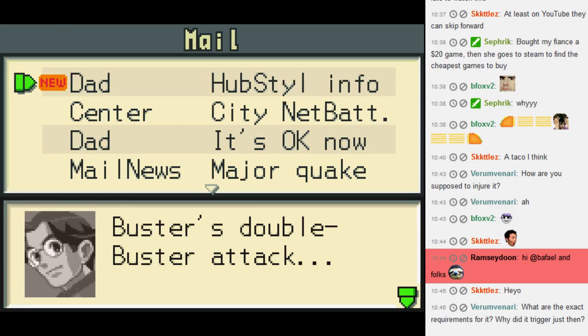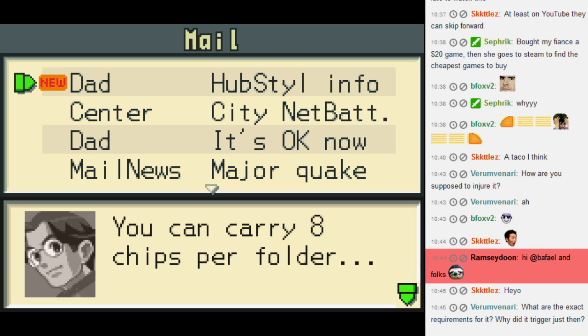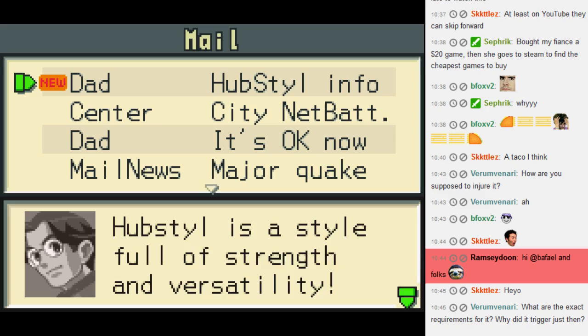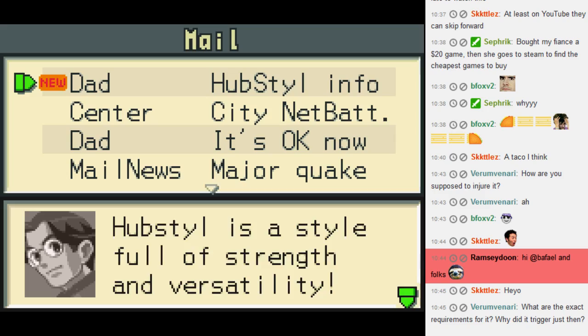Every style's abilities can be used. Busters - double buster attack. You can choose 10 chips from the custom screen. You can carry 8 chips per folder. You have a barrier. And during battle, you can use the shield to guard attacks by pressing the B button, then the left arrow. Hub Style is so good. It gives you your old charge attack, which is my only gripe with it.